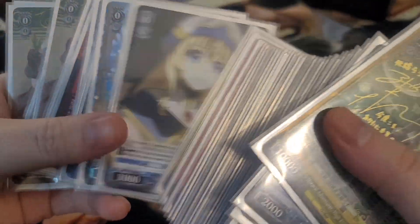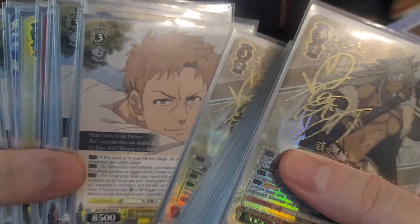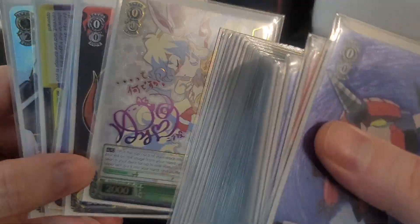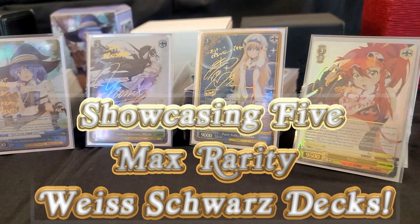Welcome back, players. I'm Jack with 3-6-Cancel, and I'd usually have my cat Coco the Wise Cat here with me, but these decks I'm about to showcase are the last things I want cat hair on. Seriously, do you know how hard it is to keep her hair off everything? But the effort is well worth it, because today on a very special episode of Showcasing 100 Decks, I'll be showing you my 5 Max Rarity Wise Force decks.